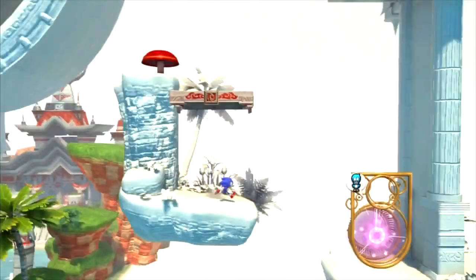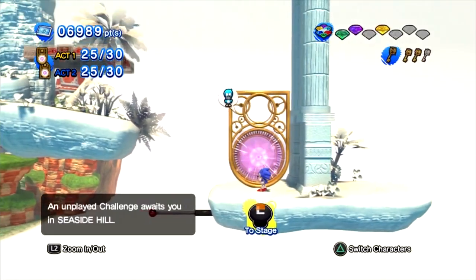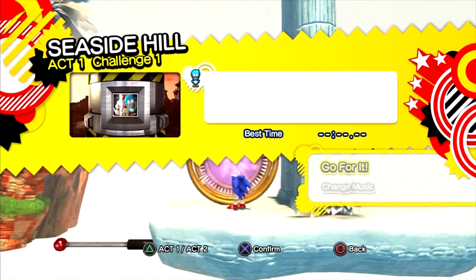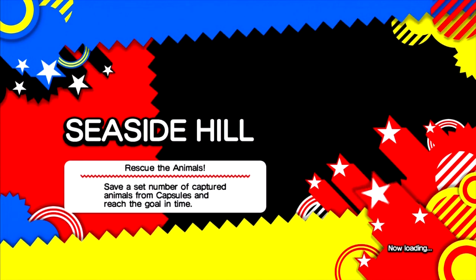In our last episode, we tackled the modern City Escape challenges. We have ourselves a little nostalgia here for this one — Rescue the Animals. Never thought I'd be seeing our animal friends again after so long. The first challenge for Seaside Hill is rescue the animals. We need to save a set number of captured animals from capsules and reach the goal in time.